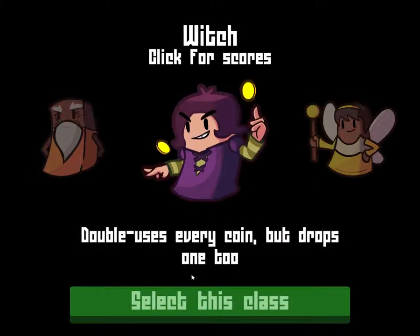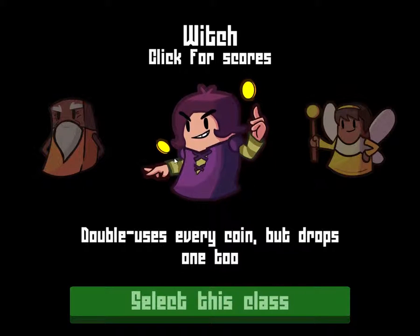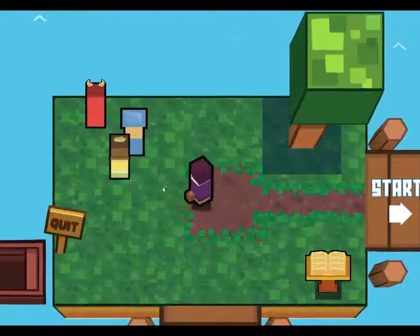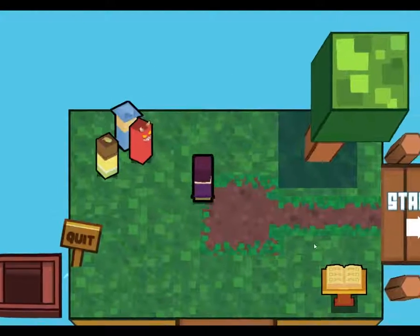I've played a bit, and right now my favorite character is this one. The ability is: double-uses every coin, but drops one too — so you get double use, but you lose one.